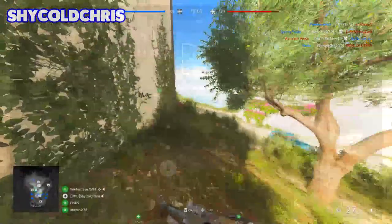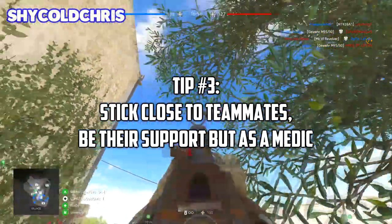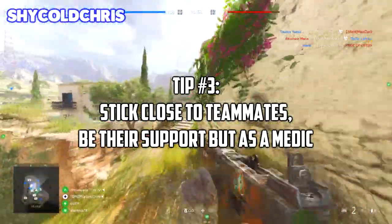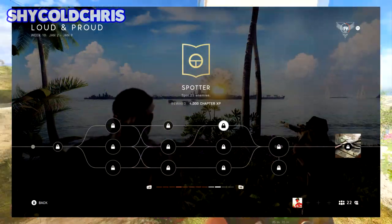The bottom assignment requires you to heal teammates or resupply their bandages for 1000 score. This is really easy — just stay next to teammates as a group and be their support player, pretty much acting as a medic.